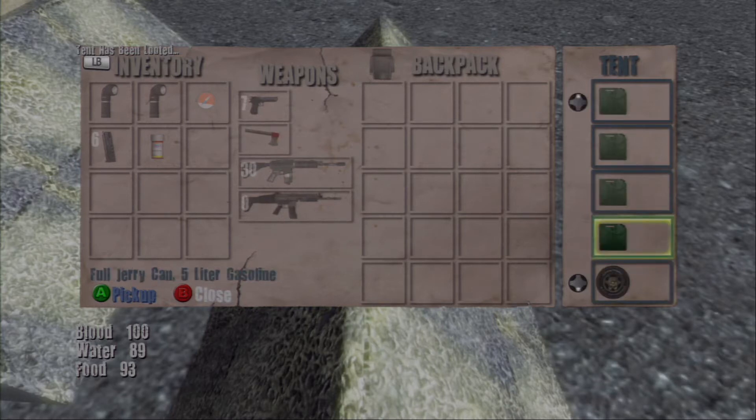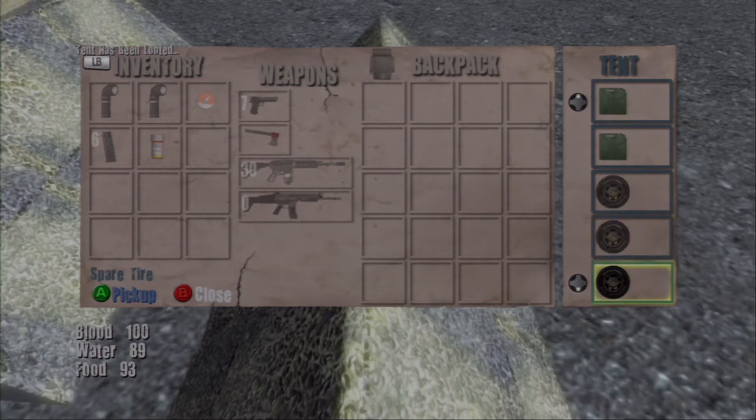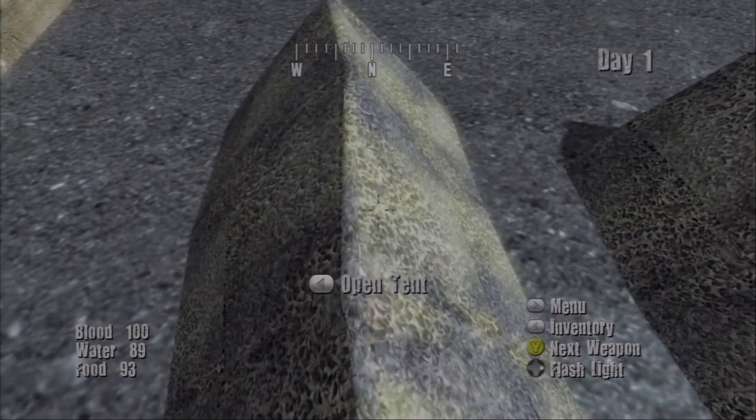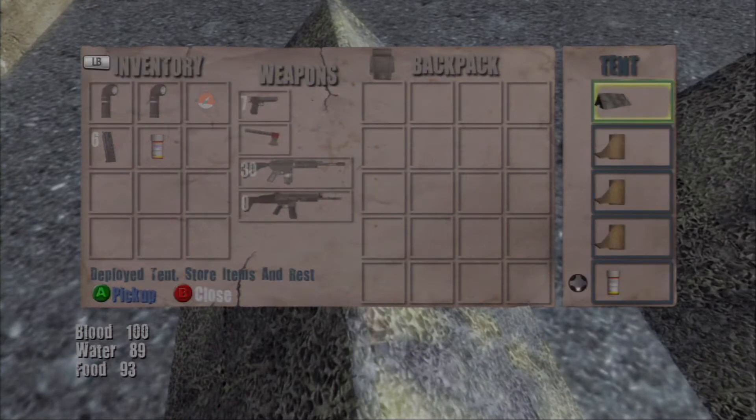Jerry cans are used to refuel vehicles. There are vehicles in this game used to run down zombies — they are way overpowered. Even if you're just sitting in the car, zombies cannot hurt you. Tires and toolboxes — I've never used them, I don't know what they do. I just put them in my tent assuming they're used to repair vehicles, but vehicles don't get destroyed in this game as far as I'm aware. I've played a couple of hours of this so far.